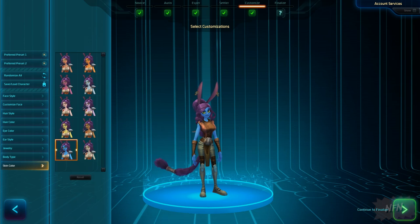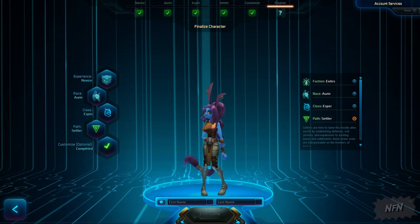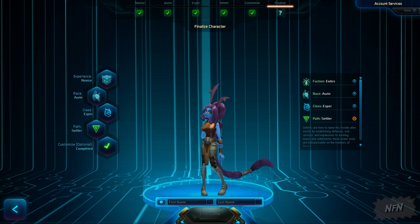Character creation has had its mood lighting improved. If you don't have the right lights, you can't make sure you look good before you go down to Nexus to start kicking butt.